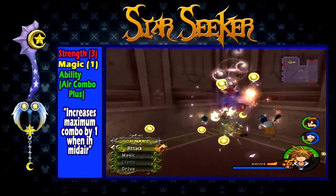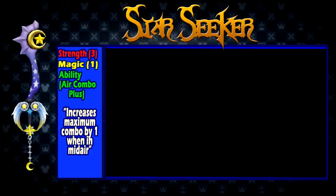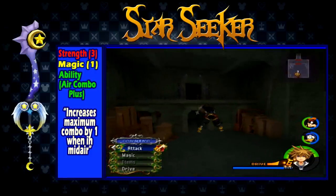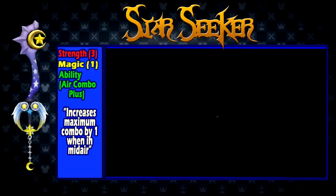This keyblade is a great early game option next to the Kingdom Key. Air Combo Plus is great for early game, especially since you cannot technically get the first Air Combo Plus ability until the second visit to Hollow Bastion when you obtain Master Form. Although some people may still prefer being able to get to their finisher faster, in which case stick to the Kingdom Key at this point.